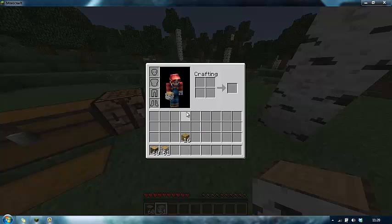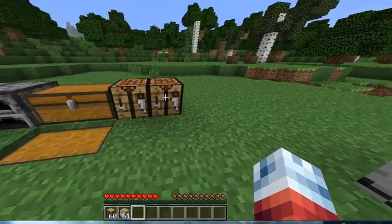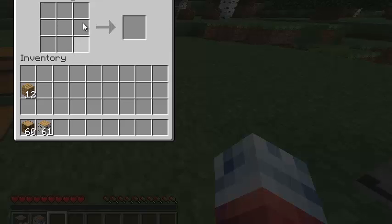The main thing you use wood for is creating tools and fences and stuff like that for building - a lot of buildings use wood. The first thing you're going to do is make a crafting table, which you need four planks for. You fill these in a square shape because the crafting table is a square. Drag the crafting table into your inventory and place it on the floor. If you right click on the crafting table, it brings up a larger crafting area, which means you can make more complicated items.